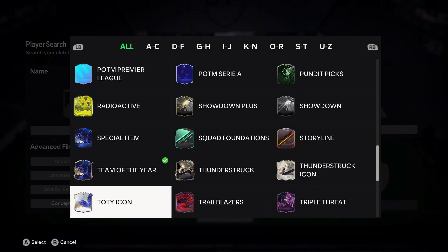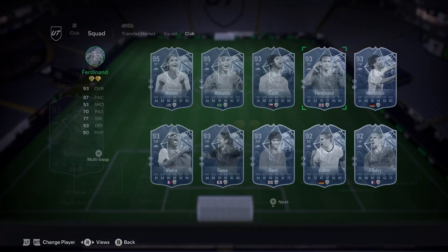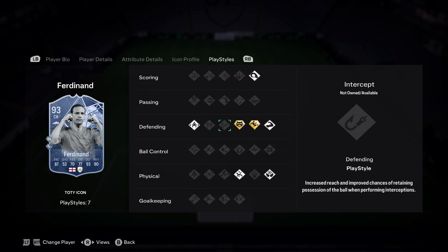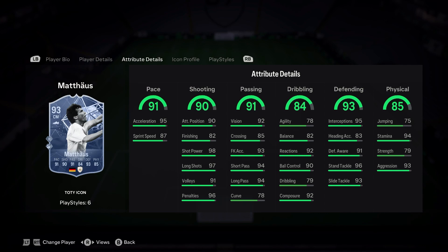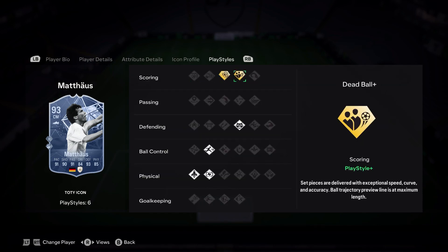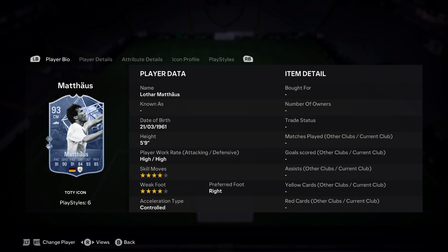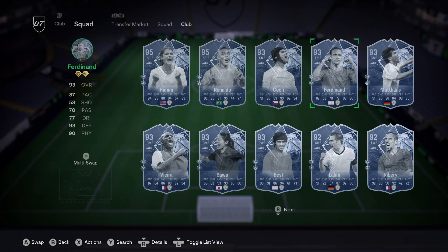Team leader icons - the new ones are Ferdinand and Lovar. Rio has anticipate plus and slide tackle plus - 8 in-pass, 93 defending, 90 physical. Lovar - that card is just disgustingly class, possibly one of the best cards in the game by some distance. Power shot plus, dead ball plus - can play centre back, CDM, centre mid. Dribbling, agility and balance are workable, but yeah, that card just screams class.